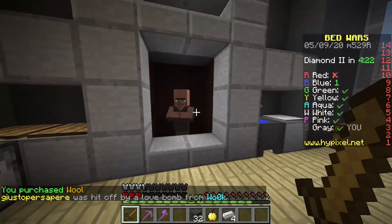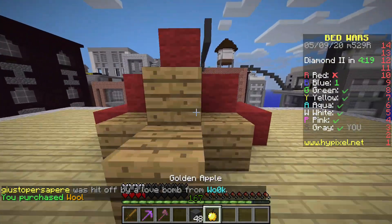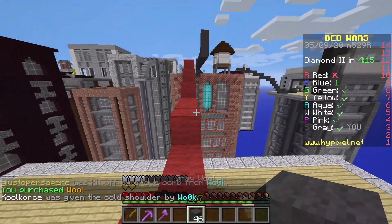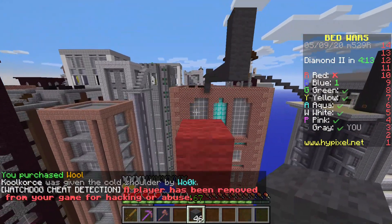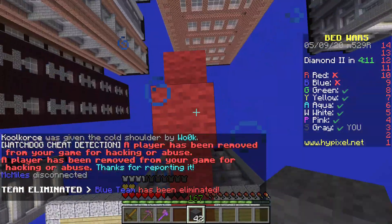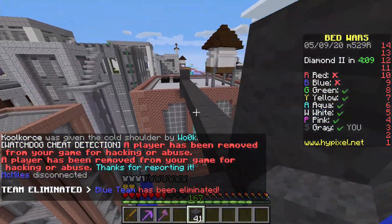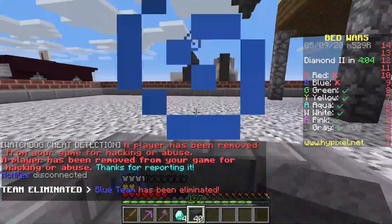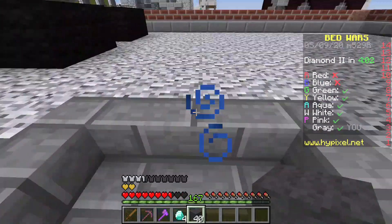Green broke blue's bed but hasn't killed them, so I shouldn't be in danger of a rush unless I get a horizontal rush, which could very well happen — that would not be good. Blue disconnected, so I think I'm going to go for green next. I'll get some diamonds here and wait seven more seconds so I can get Sharpness.